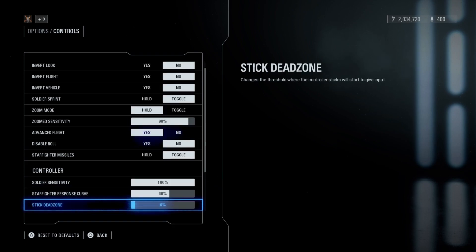Going down to stick deadzone — the way I like to think about it is it's the percentage of the stick you need to press before you get an input. So if the stick deadzone is at 23%, you'd have to press 23% of the way before it registers. The lower this is, the less input delay you'll have, although if you put it too low your inputs will start going through without you pressing the button, which gets really annoying. So I think the lowest you can get without that happening is the best setting for stick deadzone.